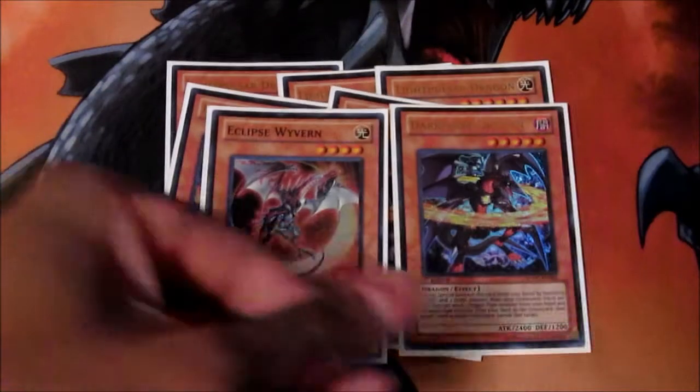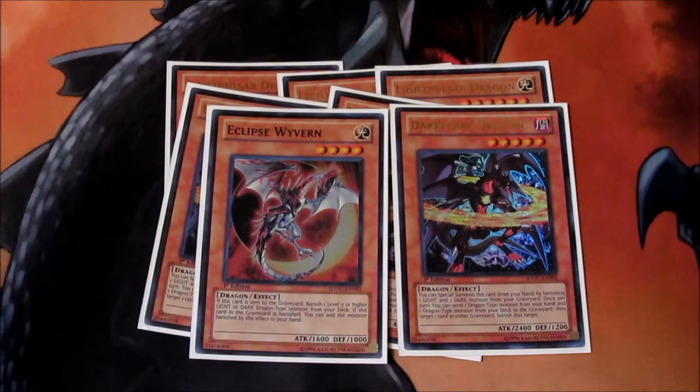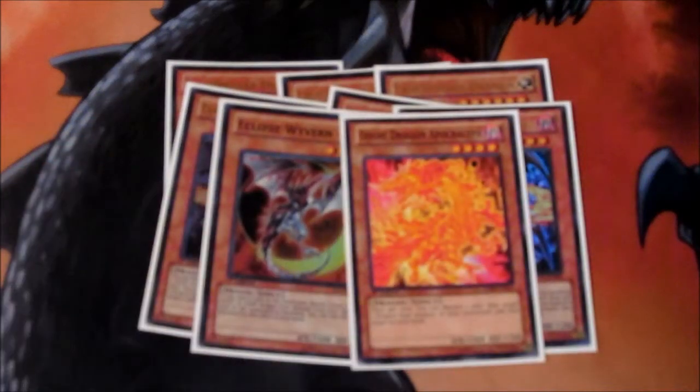For the dragons, we've got one Eclipse Wyvern because you have two targets. I would run a second one but with Chaos Ember Dragon not being reprinted yet, I'm sticking with one. It's the best option because running two can be a little inconsistent and the second one can easily miss timing with the banishing effect. One Divine Dragon Apocalypse — it's a really awesome tech choice and I'm actually shocked nobody's running this.